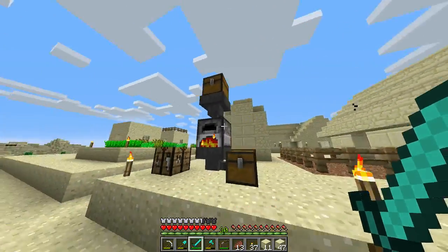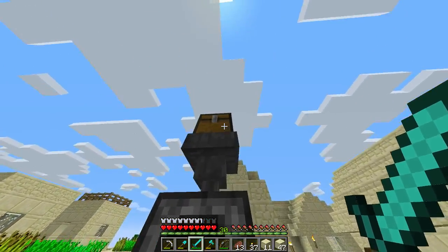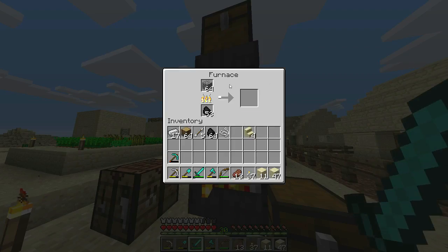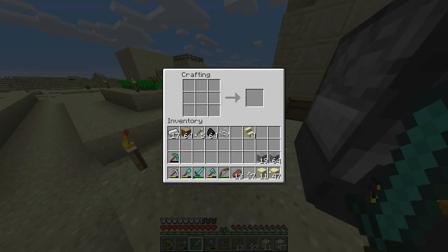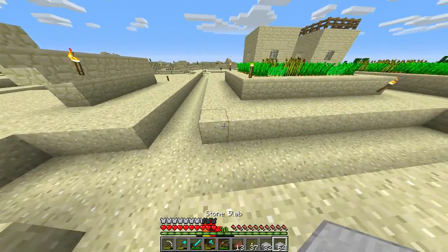This is a little simple redstone mechanic — we have a chest full of cobblestone, a hopper into a furnace, producing stone. Why am I making stone? I grab the stone — half of that. We get a ton of stone slabs.